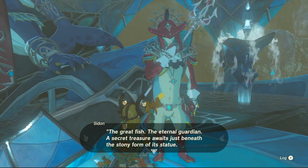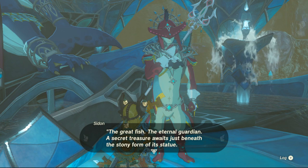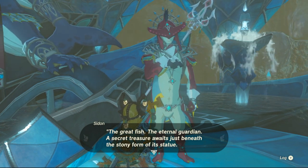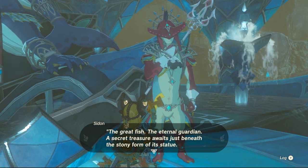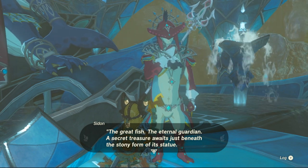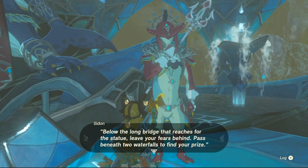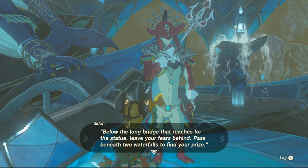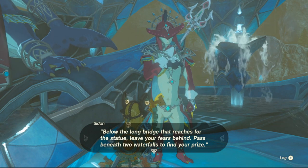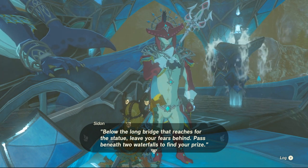The great fish, the eternal guardian - the secret treasure awaits just beneath the stony form of its statue. The great fish - let's see if he says anything else, because that could mean the same stone teardrop fish thing we went to. It says just beneath the stony form, below the long bridge. It reaches for the statue - leave your fears behind, pass beneath two waterfalls to find your prize. It sounds like the same place we found the king.